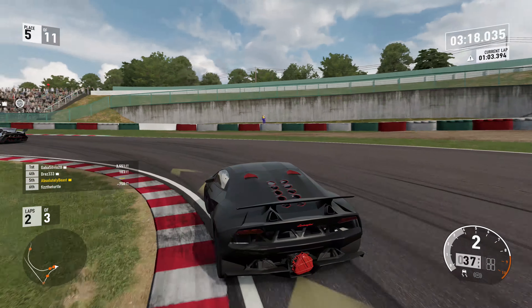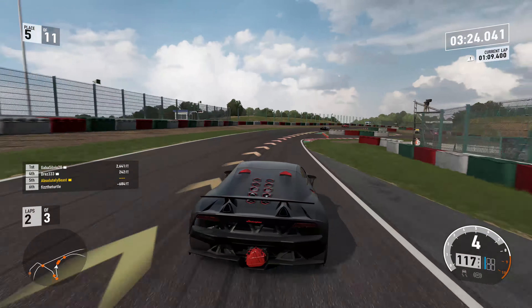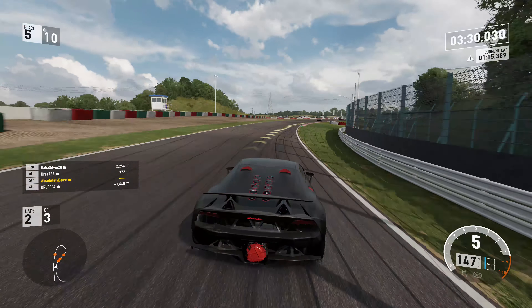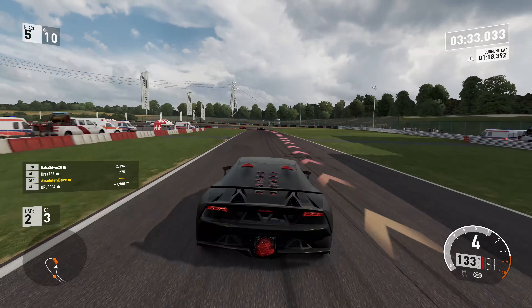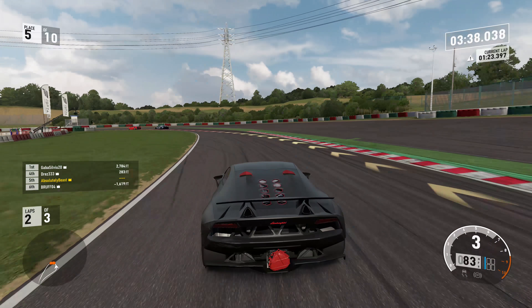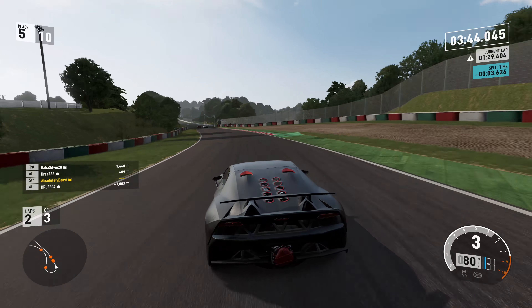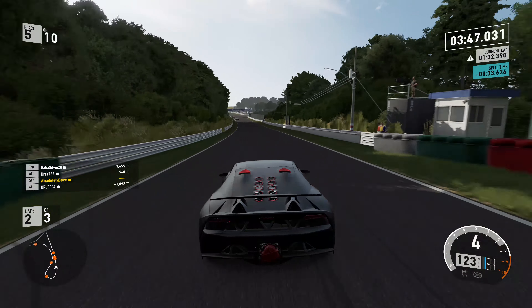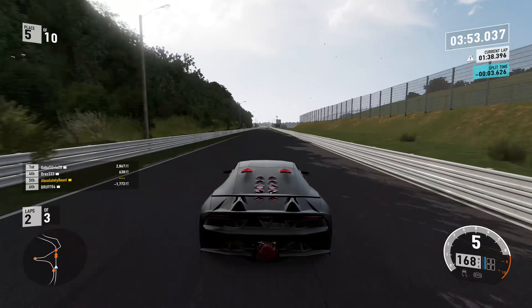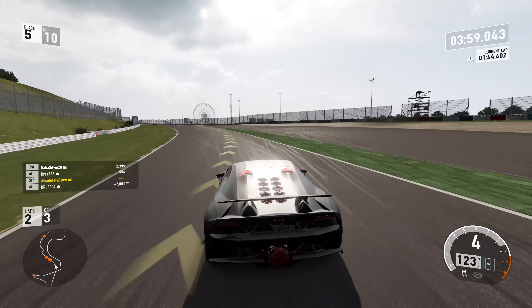If you haven't seen an actual Veneno or a picture of one, they are absolutely insane and there's only a limited supply. There's only a limited supply of the Sesto Elemento too - they planned to build 20 of them. This was debuted in 2010 or 2011 and they said they would start selling them in 2013. It's only recently in 2017 that two of them have popped up for sale. They're said to be somewhere between 2.2 and 2.9 million dollars. The car has no dashboard - just a weird connecting area for the speedometer.